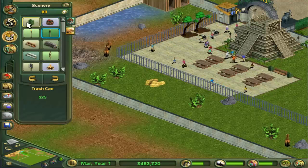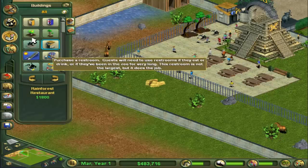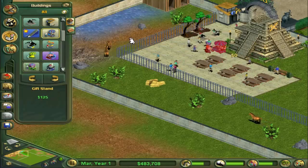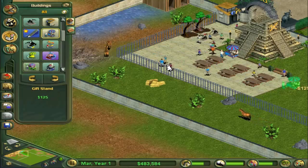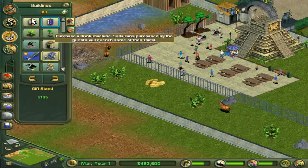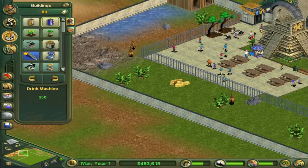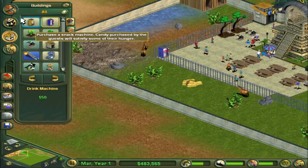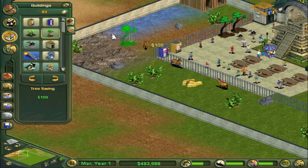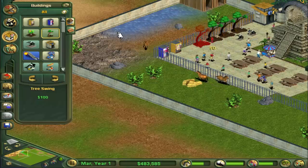We want a few bins around. There's a gift stand — we want people to start spending money, so that's always a good thing. Let's get a drink and snack machine on the side here. We need our concessions to go up quite considerably to get the zoo working for us.